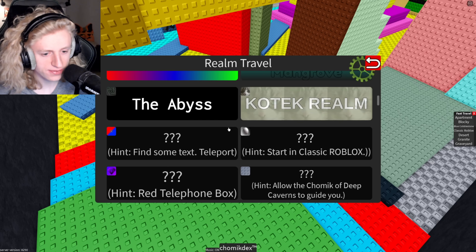Let's find a place. Start in Classic Roblox, so we're gonna go to Eggland, because we need to get these sub-areas. That's what we need to be doing. It says start in Classic Roblox... Once you get all the Chomics in the Egg series, you will be able to open a rift from the past. You can see your progress in the Chomic decks by filtering to the Egg series.